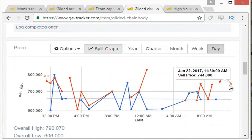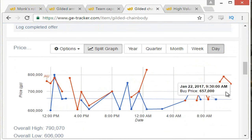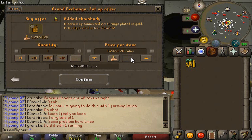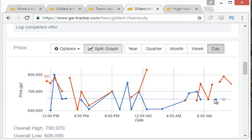Next up, I'm going to try the Gilded Chain Body, which looks actually really promising. It almost has a 100k margin on it right now. And we might be able to buy 10 or even 20 of these because they definitely buy and sell a lot quicker. And if you buy 10, it'll be about 1 mil profit. So pretty decent.